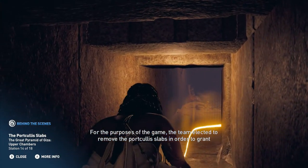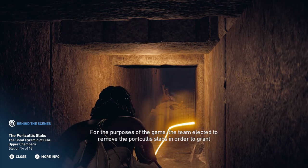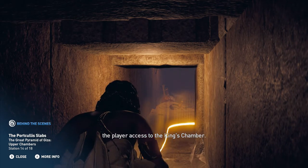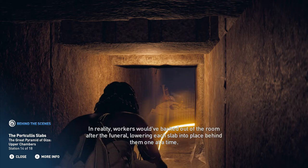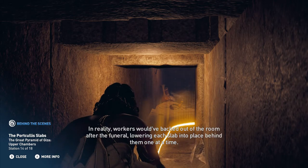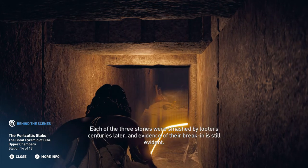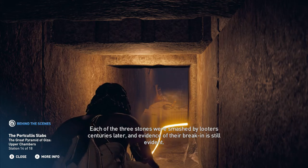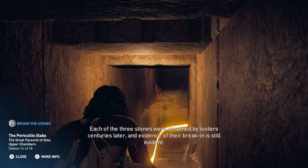For the purposes of the game, the team elected to remove the portcullis slabs in order to grant the player access to the king's chamber. In reality, workers would have backed out of the room after the funeral, lowering each slab into place behind them one at a time. Each of the three stones were smashed by looters centuries later, and evidence of their break-in is still evident.